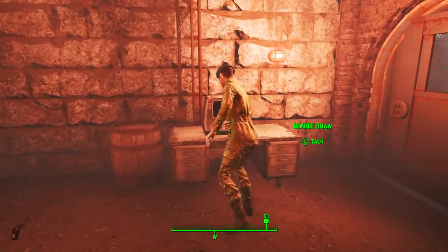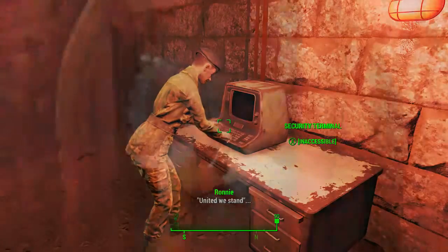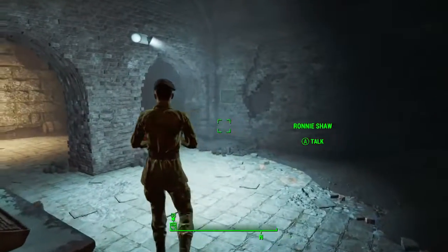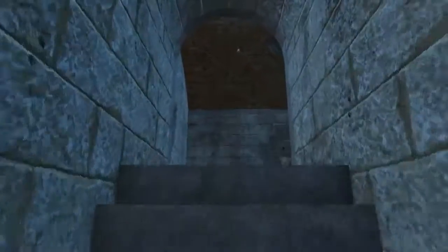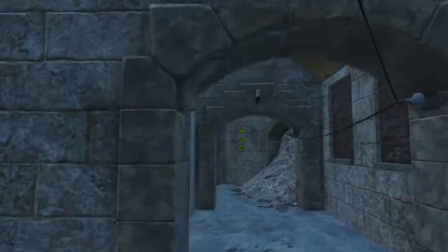We will encounter a unique sentry bot named Sarge, who is a massive issue. After Sarge is defeated, we follow Ronnie Shaw over to the terminal where she will enter the password and unlock the door. Once in this room, head straight ahead over to the door that leads to the west bastion.